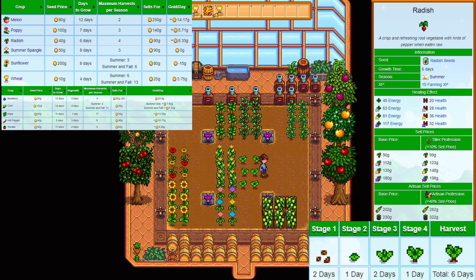The radish — something not needed for the community centre. Buying price is 40 gold and they sell for 90 gold. They take 6 days to grow and you will get 4 harvests in for the season. You get 15 XP for each one, so a total of 60 for the season. These guys will make you 8.33 gold per day, which is average on the list but with a higher XP gain — so not a bad crop.